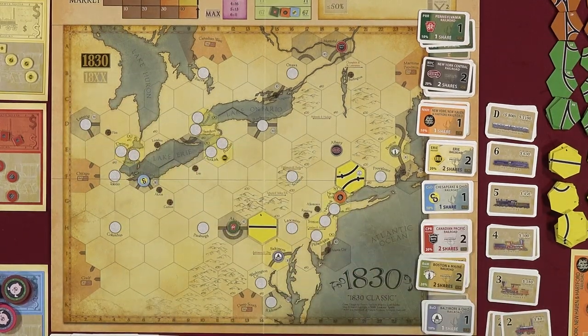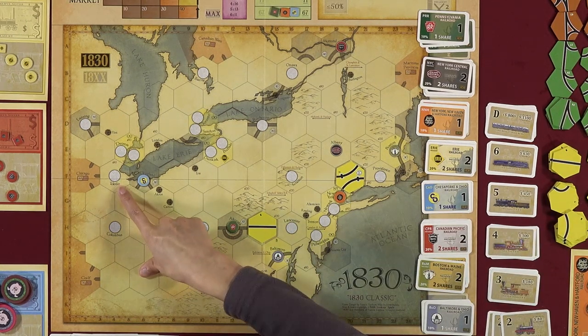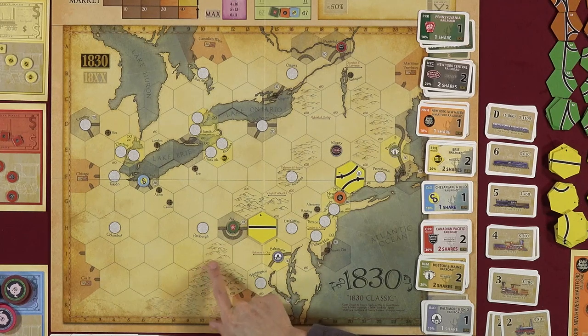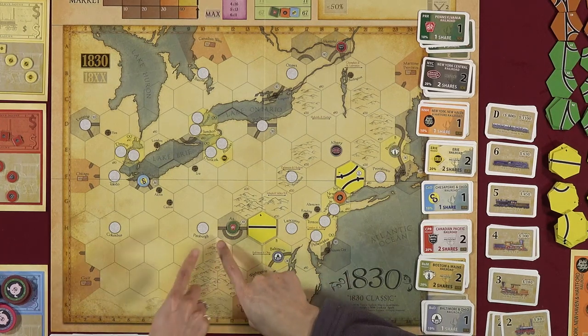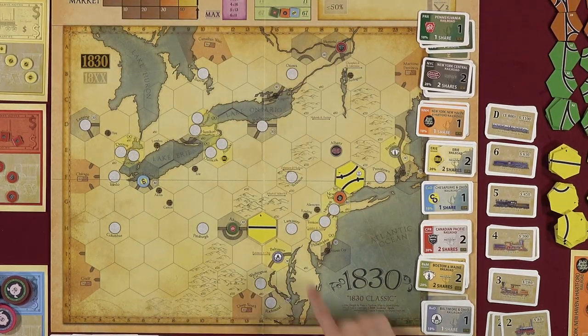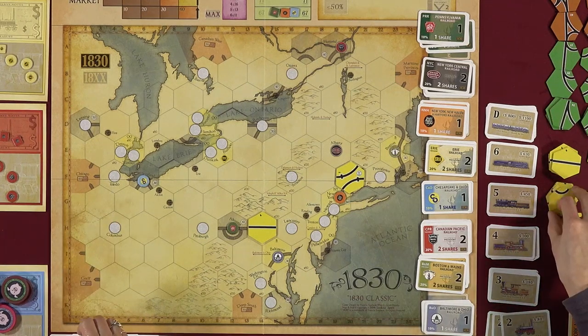Nikki discusses C&O strategy. She can try to push east toward the money-generating area or build a Chicago-area network and place tokens to hit Chicago multiple times with multiple trains. Toby suggests she could try to reach Toledo with a track going that direction, or get into the competitive eastern region.